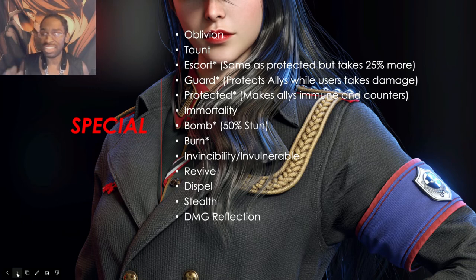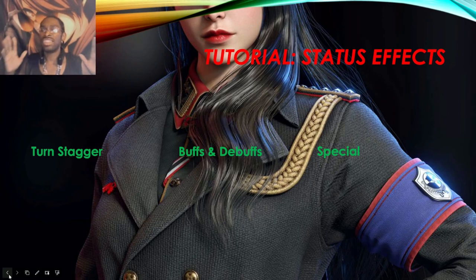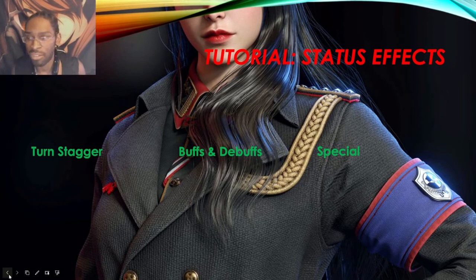Now that you know what all the status effects do, let's go over some strategies. The biggest tip: turn stagger — stun, freeze, and sleep — is your solution to almost everything in this game. Any unit that can do these three things is the most dangerous unit in this game. Turn stagger units are the highest priority targets when facing an enemy team.